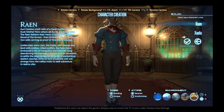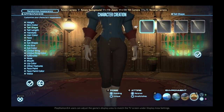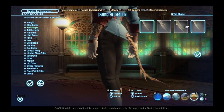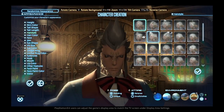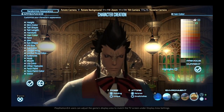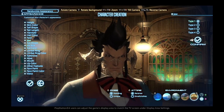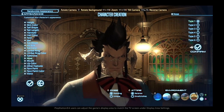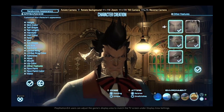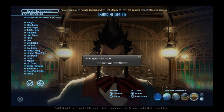Here you can choose their race, choose their height, their skin color, tail size if they have a tail, how long it's going to be, their hairstyles, the color of their hair. I'm not going to go into too much detail since it's just a retainer. Feel free to save the appearance and finalize the retainer's appearance.